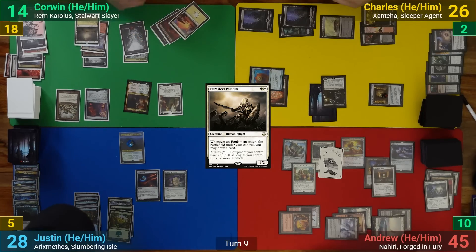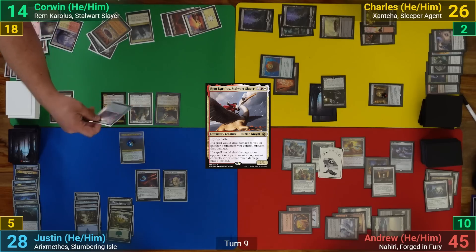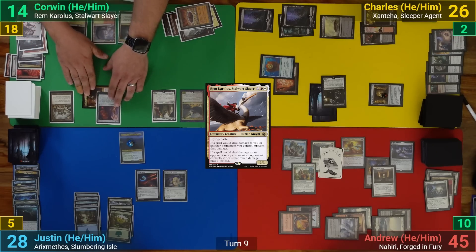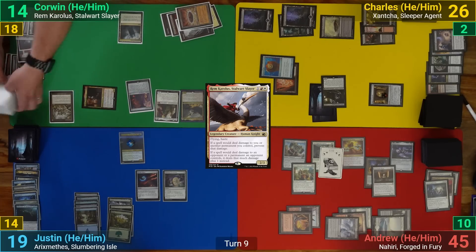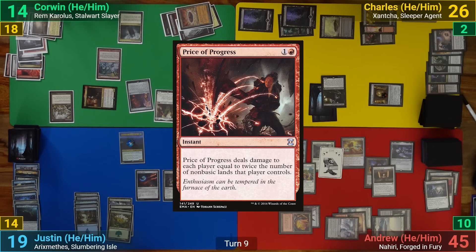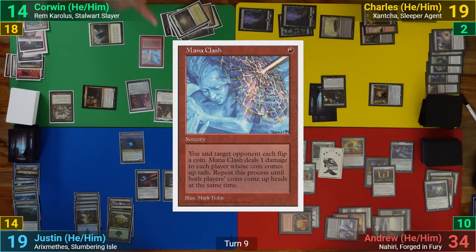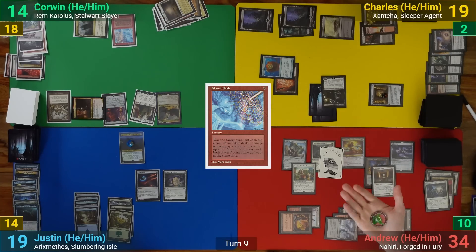Corwin plays a Plains, replays his commander, and equips Sunforger onto Xantcha. Going to combat he swings Xantcha at Justin — with no blockers Justin takes the hit. In his second main phase Corwin unequips Sunforger to find Price of Progress and cast it, dealing two for each non-basic we have except Corwin whose commander protects him. Corwin then casts Mana Clash choosing me — we both immediately flip heads, and with nothing else Corwin passes.